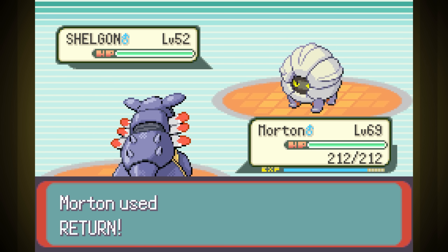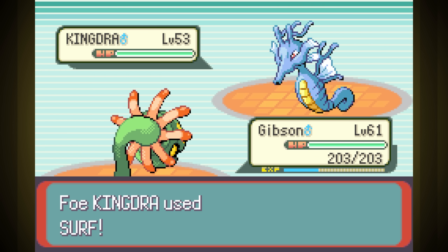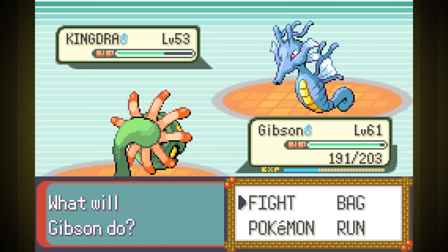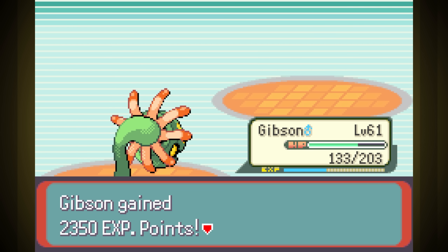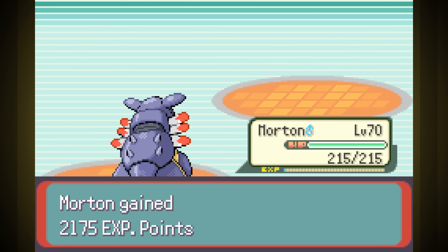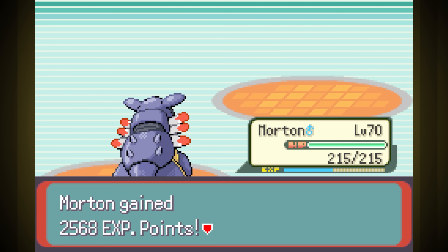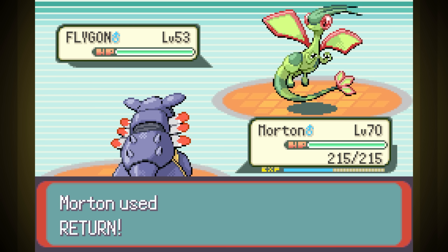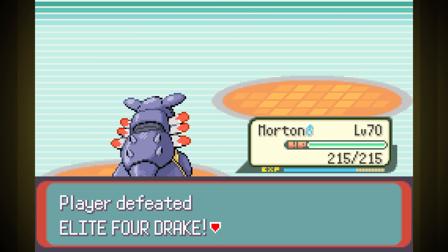Fourth is Dragon Trainer Drake. First is his Shelgon, who mostly just stalls, but ended up going down to a crit early anyway. For Kingdra, we use Gibson, knowing that he can tank a Surf if he needs to, and he does. Our Giga Drain was healing enough that we hardly took any damage, and Sludge Bomb did a decent amount — we took him down with two-thirds of our health to spare. Back to Morton for Altaria, and we take it down with Ancient Power right away, plus we got the full stats boost. Thanks to that, the attack drop from Salamence wasn't as bad, and our Ancient Power landed yet another one-shot. Last was Flygon, and we crit Return for a one-shot. Well, that was easy.